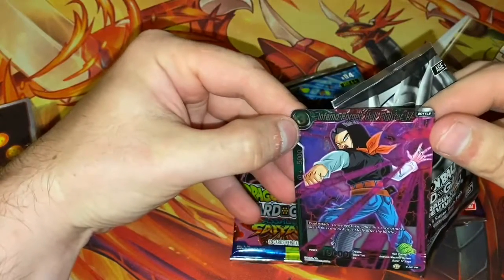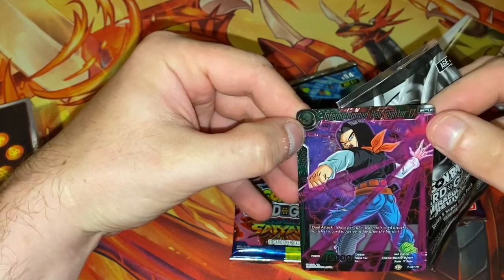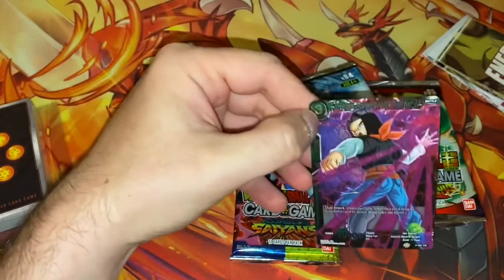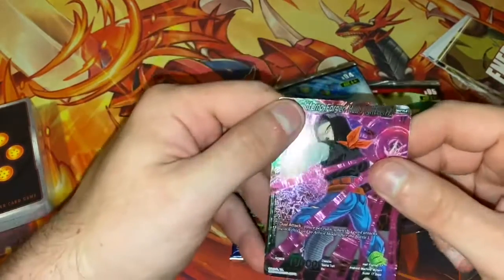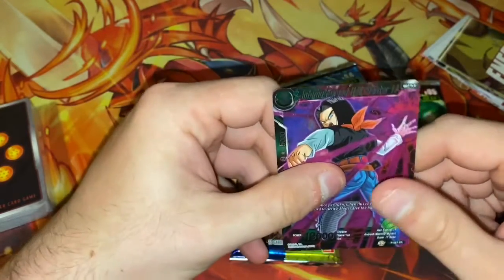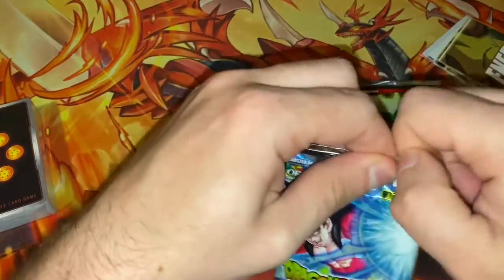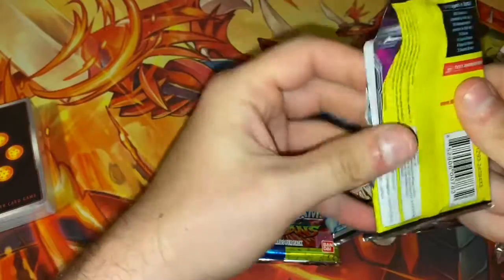We have Inferno Forge Hail Fighter 17. It's nice and sparkly. Let's put that to the side. Colossal Warfare, pack one. Let's see what we get.